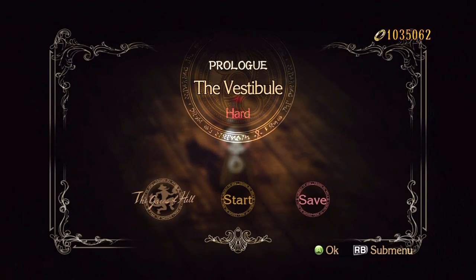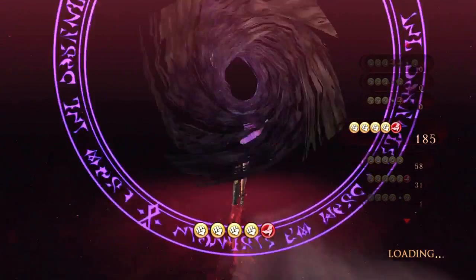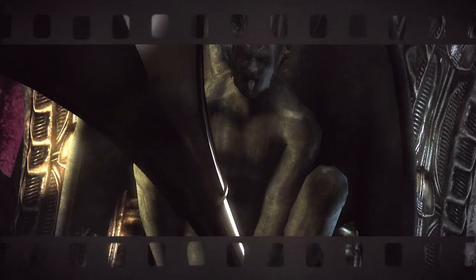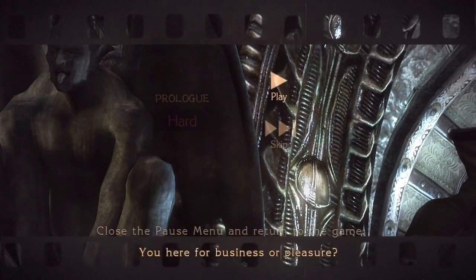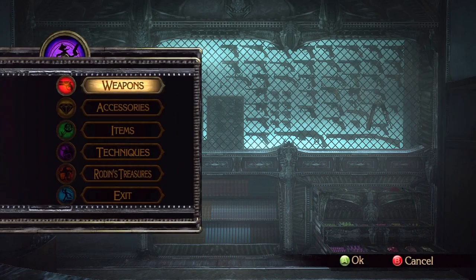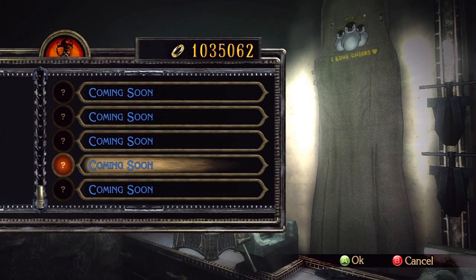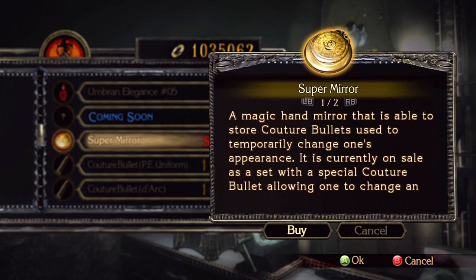Hello everybody and welcome back to the Bayonetta Walkthrough. This is the beginning of the extras, which there are going to be quite a few. First off on our list of extras, we're already in the Gates of Hell, and we're going to purchase the Super Mirror, which basically allows you to change Bayonetta's costume.